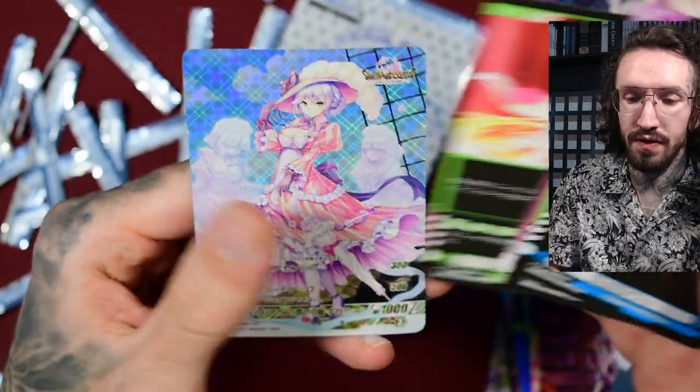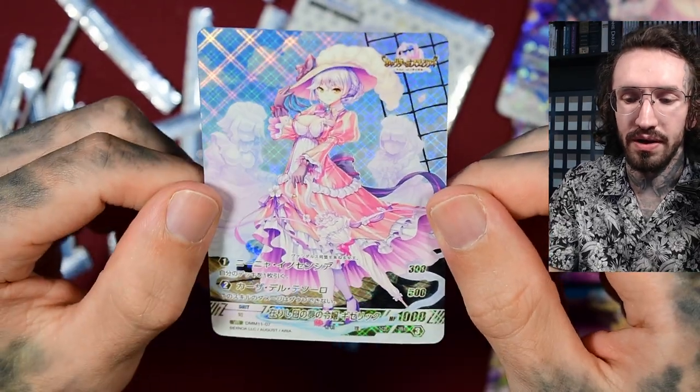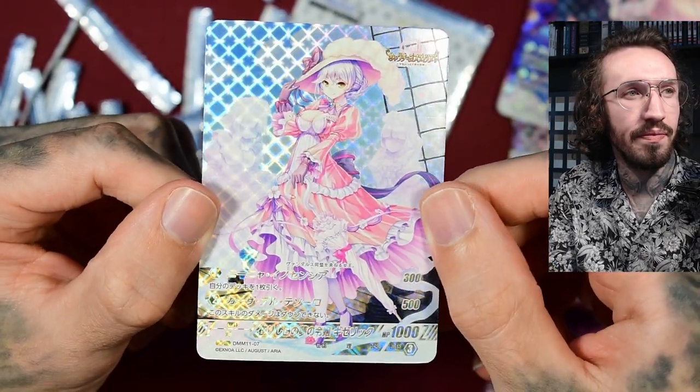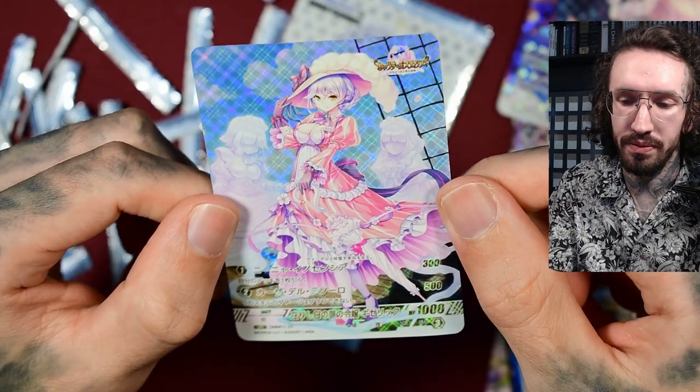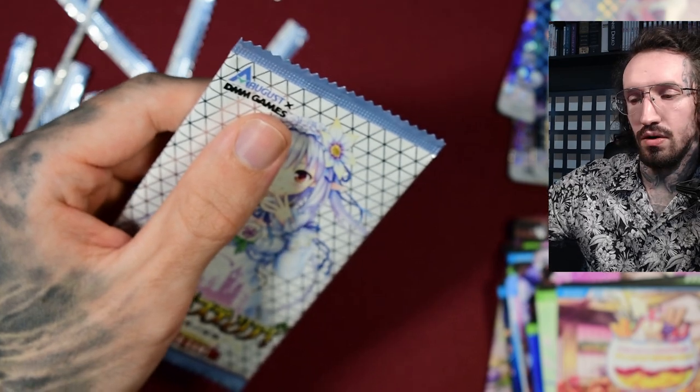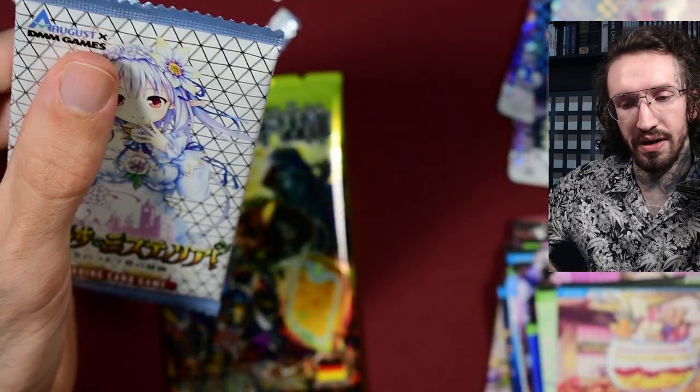And another VR — oh, this looks like a Victorian lady, very pretty. So last booster pack, and then I have a Force of Will pack as always.